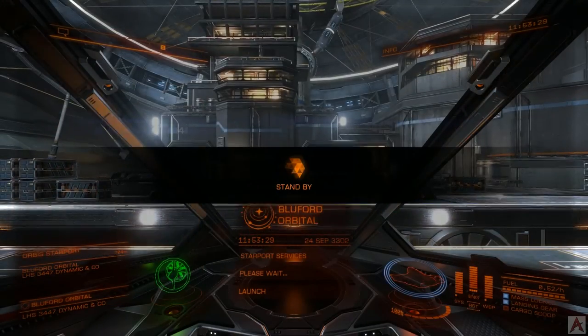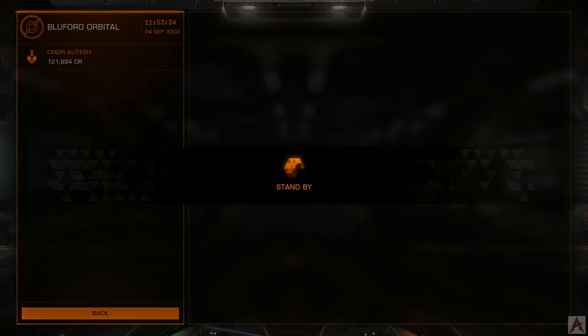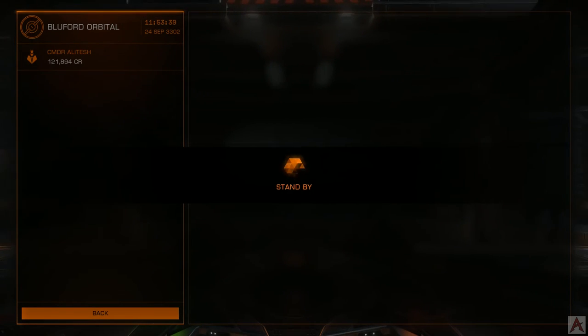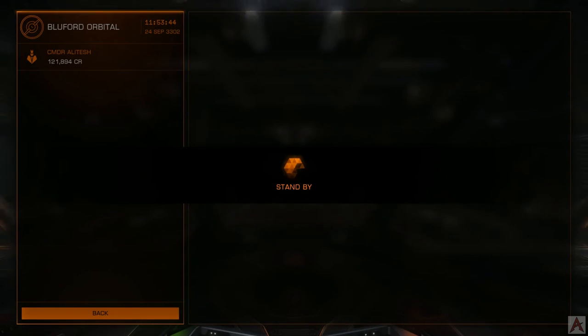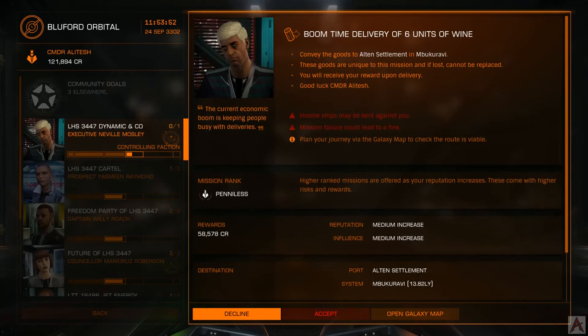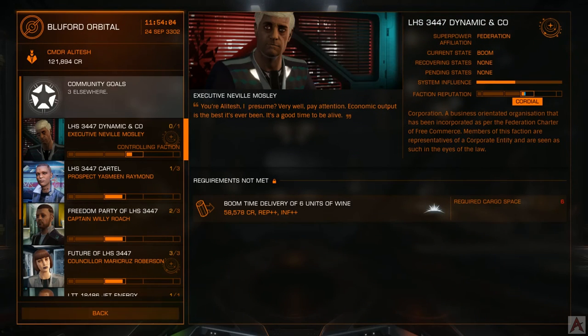We'll go back into outfitting. While you're being pulled down, it'll tell you to stand by. This is often not a bad time to check the mission board if you're inclined to do missions — we'll get to those probably in the next video, when I've had time to get myself an even bigger ship. A lot of missions involve deliveries, and this ship has very little cargo space. The requirements aren't met for this one because of the lack of cargo space — the mission rank is penniless, which works with our trading rank, but yeah, we don't have six tons of cargo.